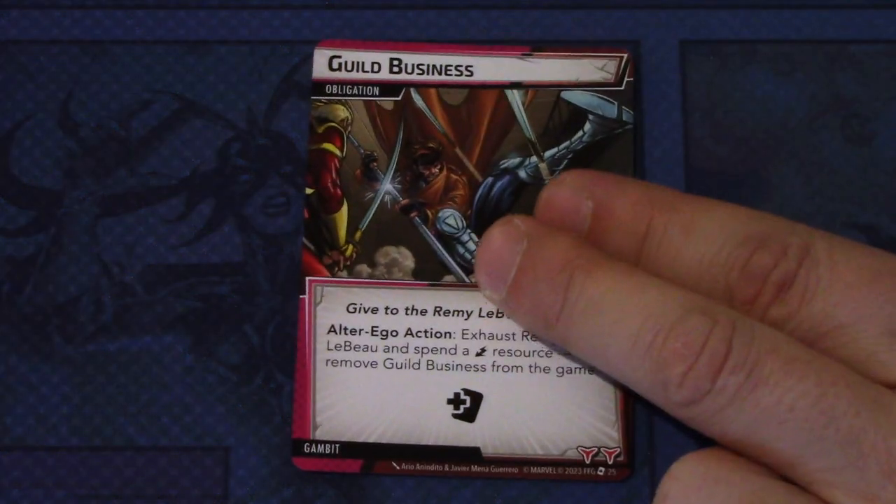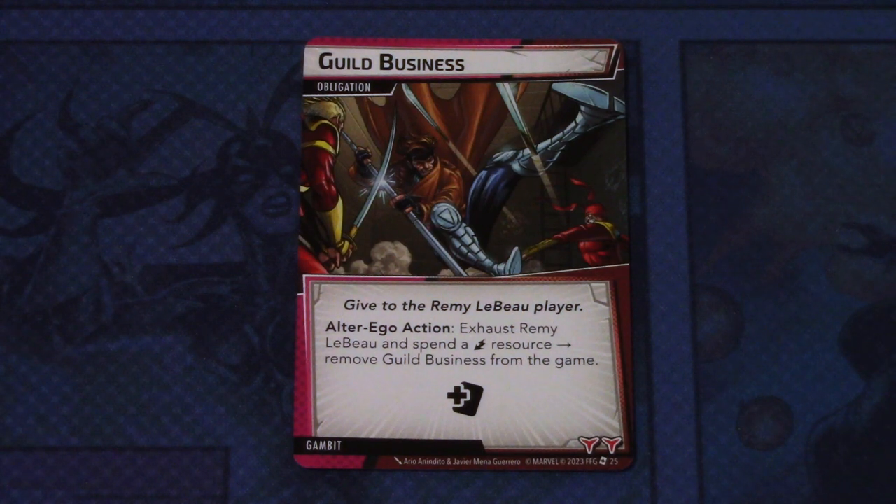The obligation for Gambit is Guild Business. Give to the Remy LeBeau player. Alter ego action: exhaust Remy LeBeau and spend an energy resource to remove Guild Business from the game. When this is in play, you get an extra encounter card, so you really want to get rid of this. There are a lot of energy resources in this pre-built deck, so you should be able to — but you have to exhaust Remy LeBeau, so you can only remove this in alter ego. Not the worst, but not the weakest obligation.